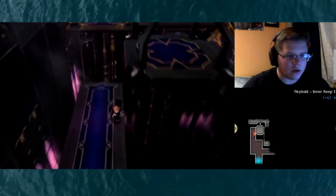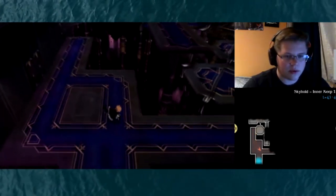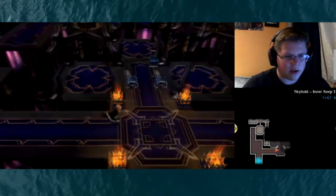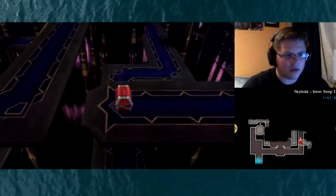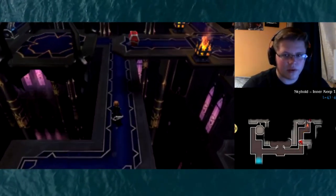We've got a whole other dungeon to go through. Still very much over-leveled — enemies are 43 to 49, and we're all around 70, an average of about 70 at this point. All of this is just walking space. Now that we've kind of surveyed it, let's see what levers we need to pull. Seems like there's three of them here, so let's go ahead and hit this first one.